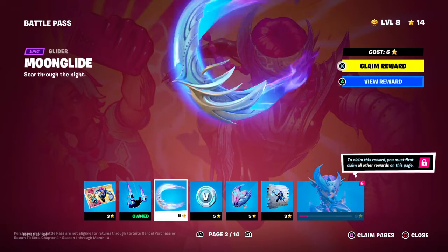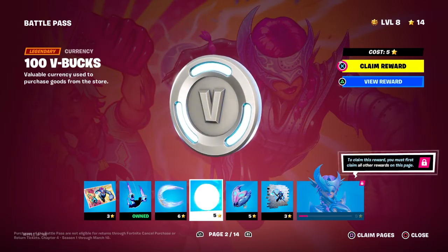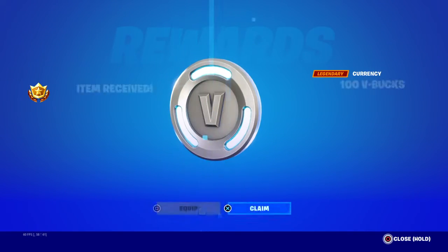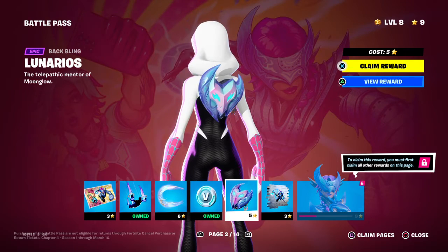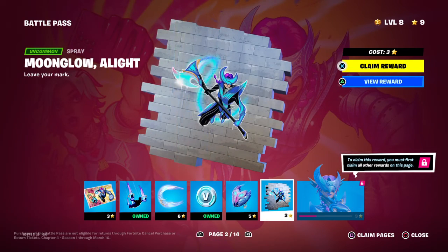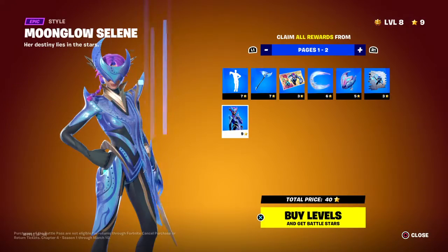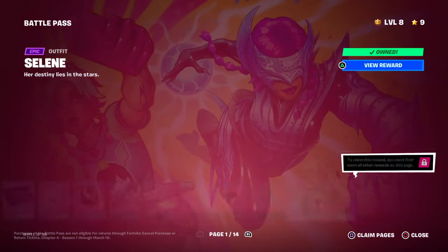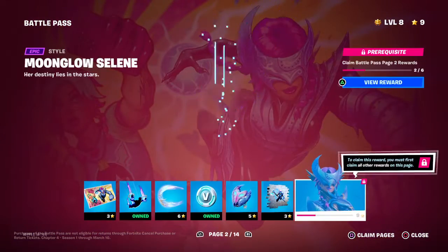Moon Glide — this is a cool glider. Hunter V-Bucks again. Back bling, back bling spray. This is the edit style for her, I'm pretty sure.